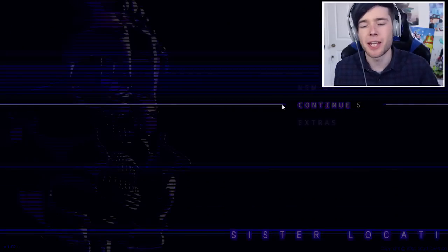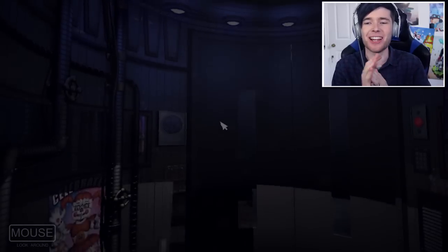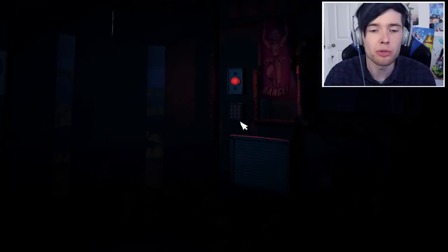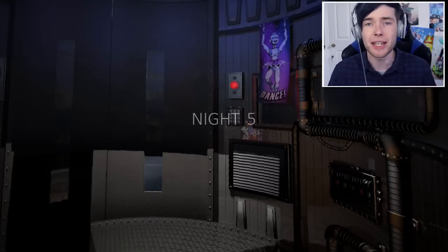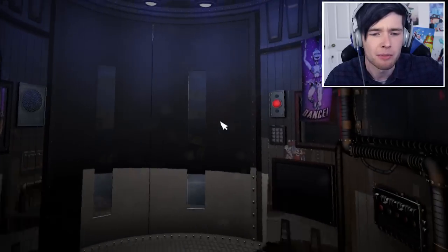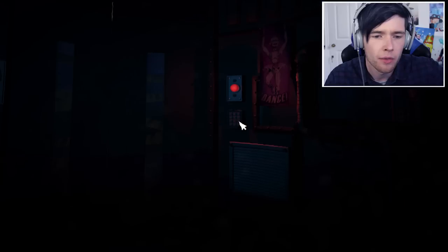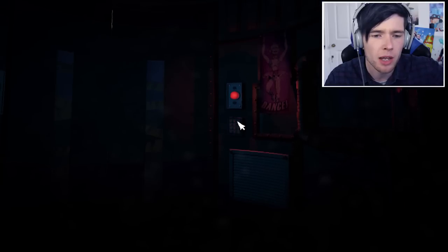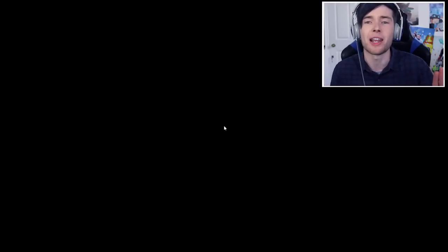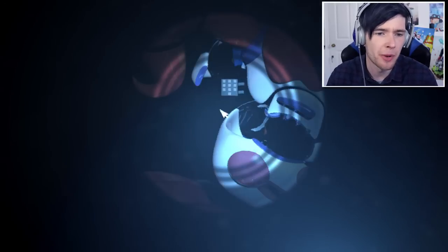And there's a secret in the elevator actually. What you can do is use this keypad to type in 1983 — the day of the original accident — and apparently it will help you out later in the game. So let's go: one, nine, eight, three, and then get out of here. Let's see if that helps us. I don't know what it does but apparently it can help. Here we go — it's keypad time. We need to do this again, so hopefully we're good at it still.